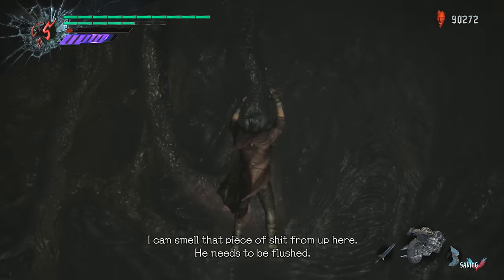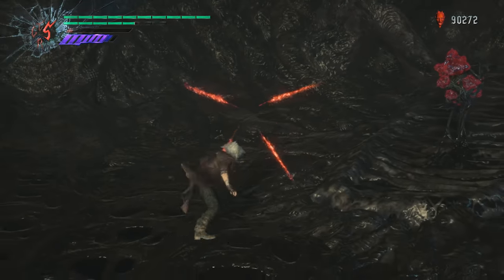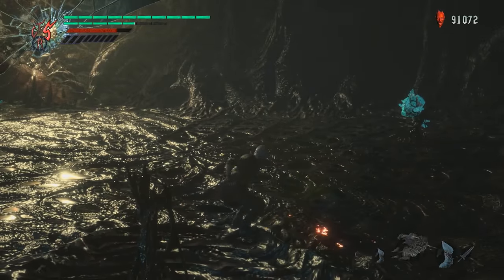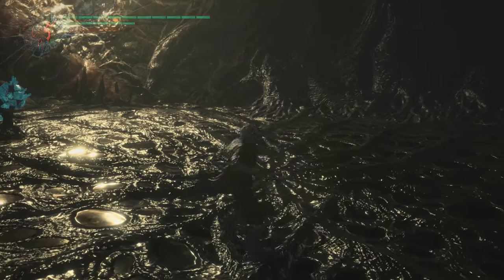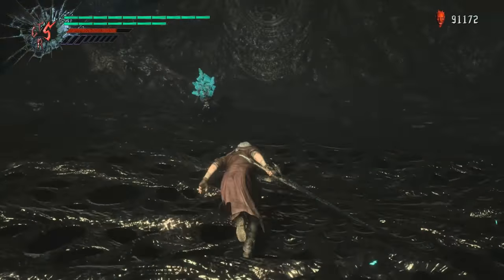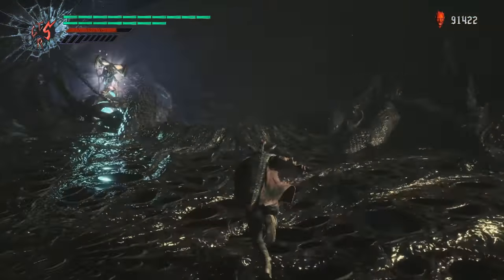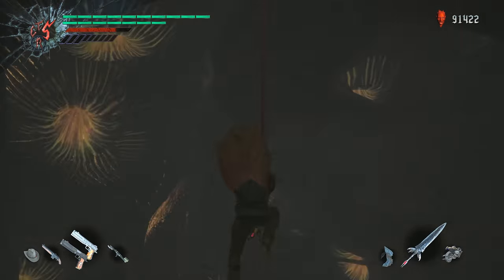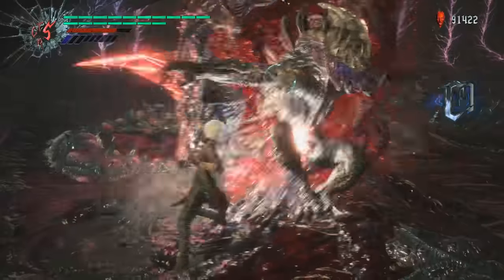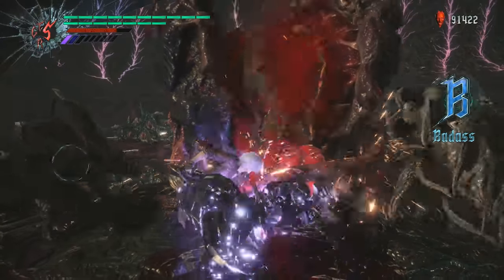And we'll show another aspect of Sin DT up ahead. Because I think we have one more floor. If the next floor is the one full of Riots, then yeah. Plenty of room to just play with your new toys — which is another reason why there's no real sense in picking V or Nero here. Yeah, this is the one with all the Riots and the spawners. So we'll see some stuff here.